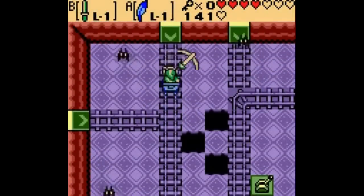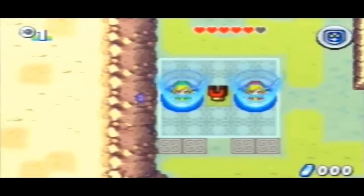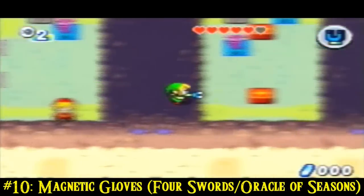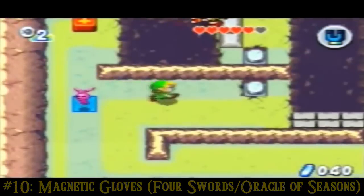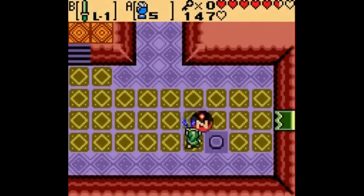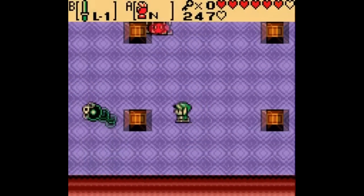If there was one item in the Zelda series that I feel deserves a bit more coverage and love, it's got to be the Magnetic Gloves. They've only ever appeared in two games, Oracle of Seasons and Four Swords, and even Four Swords seems to put it in like an afterthought. So really, we're only looking at Oracle of Seasons, and luckily, this game made using the Magnetic Gloves incredibly enjoyable.